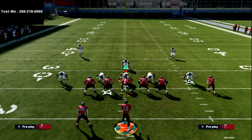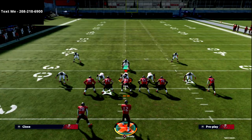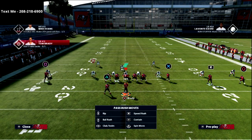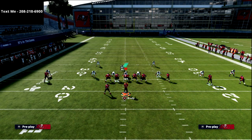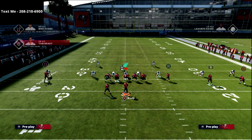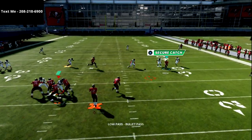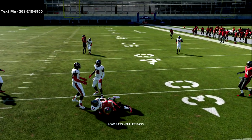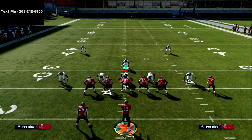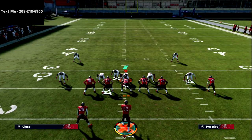Here's another version of the same coverage: a three red hook zone, which comes stock on Mike Blitz 3. It's also the zone most people like to use to defend other types of routes. Look at the stick route — that middle defender plays the slant a little better but doesn't take away the stick route. That's another reason why we like this concept.